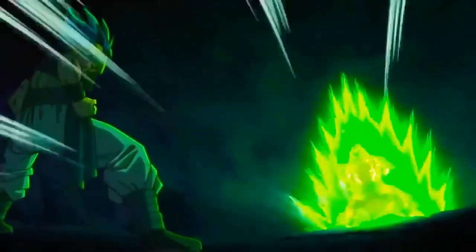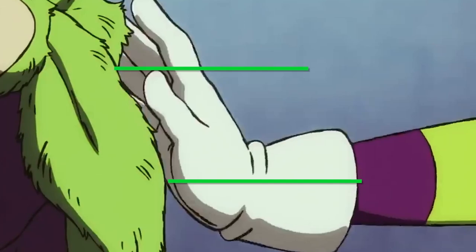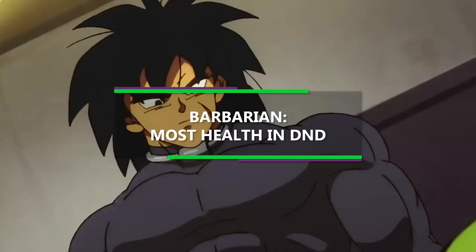Then when it comes to a starting class, between the purely physical stats that we have and the fact that Broly is pretty much the epitome of a blinding, rage-filled character, we're definitely gonna go with a Barbarian. When you choose Barbarian at first level, you get some of the most health out of any class in D&D, because you get to use a D12 for your health.